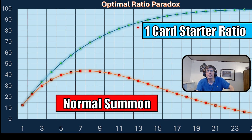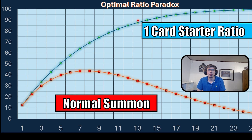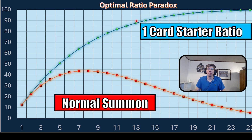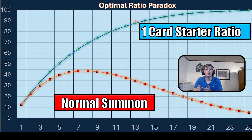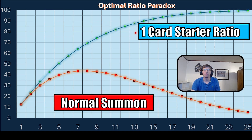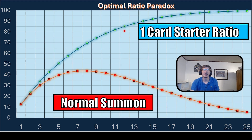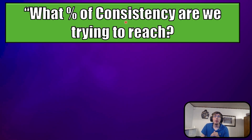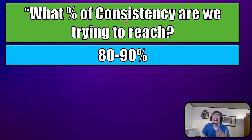Similarly, 13, while it's not the highest, it's at 87% consistency. You do not want to go above 90%, because that's when you start running into what's called hyper-consistency. So if you're running a 1-card combo for a 40-card deck, you want to run 13, maybe 12 — it's exactly at 85%. For normal summons, you want to run 7 or 8. What percentage of consistency are we trying to reach? 80 to 90%. If you're over 90%, that's called hyper-consistency, and what that does is turn your 5-card hands into 4 or 3-card hands because you start drawing too many duplicates.